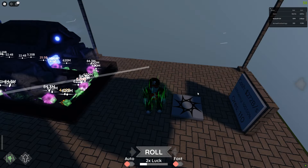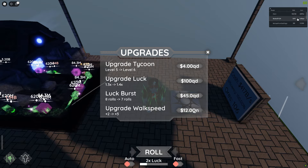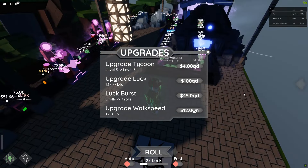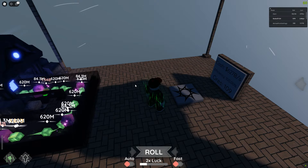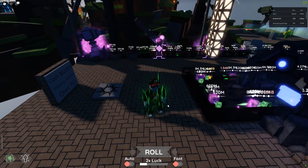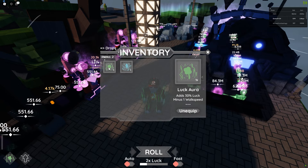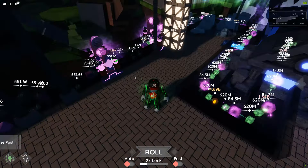To get to where I'm at, as you make money you can click your start location and these are how you upgrade your actual tycoon. As you make money you'll be able to upgrade your tycoon level — the more you level up, the more spots and slots you'll get. You can also upgrade your luck, walk speed, luck burst, and that kind of thing. The blocks on the ground are items that go into your inventory and can be used in crafting auras.